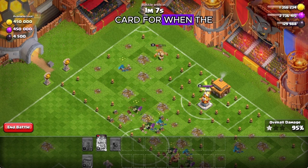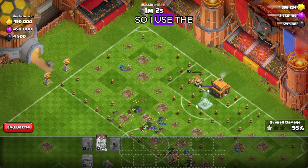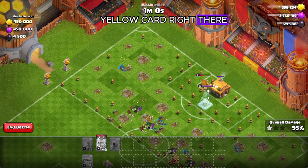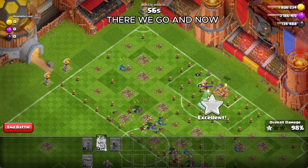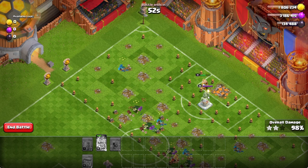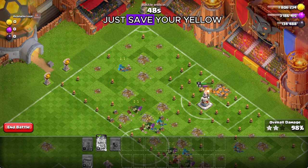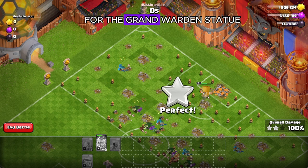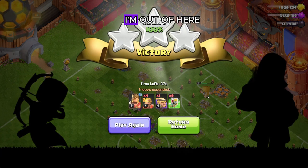Saving the last yellow card for when the king gets near. He'll be able to replenish his health on the town hall — use the yellow card right there. Watch him replenish so much of his health. Now all we've got to do is wait for the yellow card to fade off and it'll take out the grand warden statue. Just save your yellow cards for the grand warden statue, and that's it — boom goes the dynamite, three stars! I'm out of here.